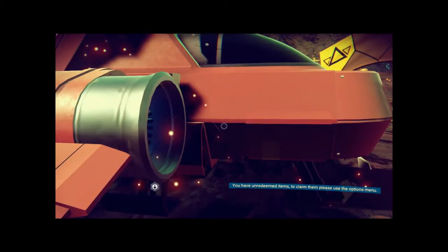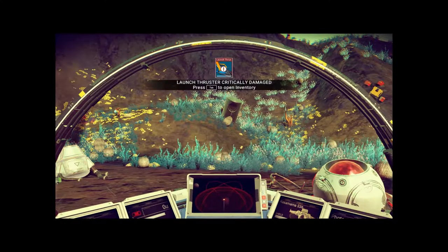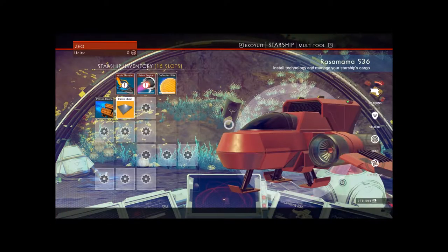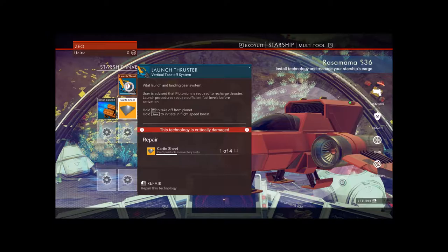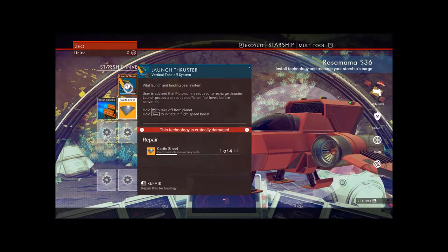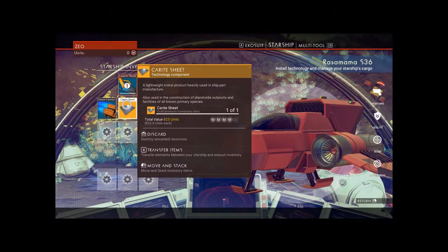Looks like E to interact. Kind of laggy. Game launch thrusters critically damaged — press Tab to open inventory. So this technology is critically damaged. I need to craft products in an inventory slot. It looks like I need one of four sheets and I have one of four. I need to craft them but I don't know how to craft.